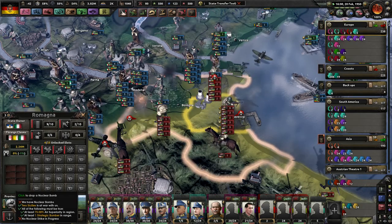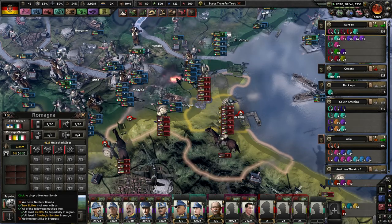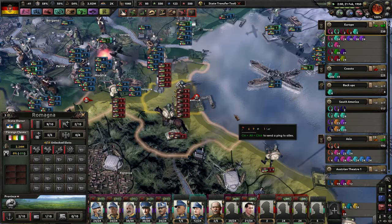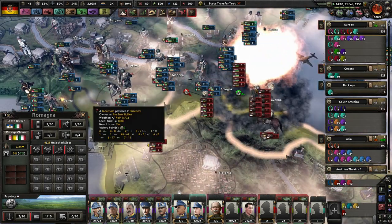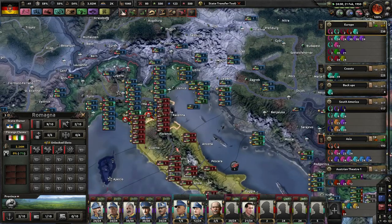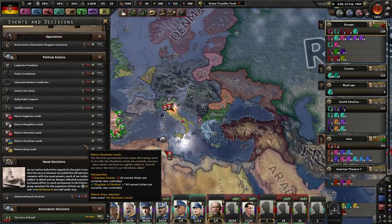Maybe two bombs would help. Oh, I guess I'm out of nukes. Good luck. I'm not gonna send any soldiers this way — I'm gonna let the Italians do it. I will help with nukes and airplanes, but that's pretty much it.